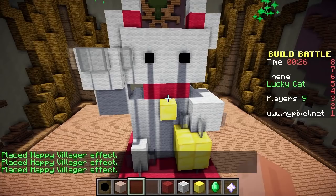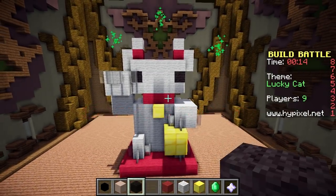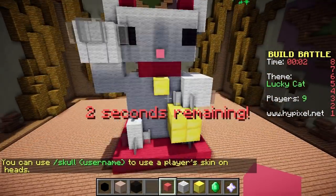His eyes are so tiny, I'm going to change them - they are way too small. There we go. And we have time to give him a little nose. Boop. There's his nose. Oh, that's cute! Let's see what everyone else built for Lucky Cat.